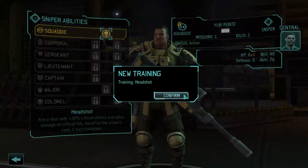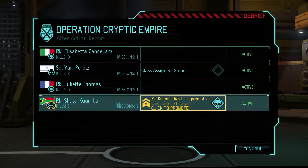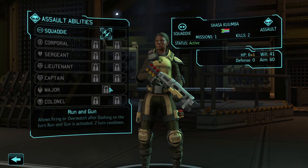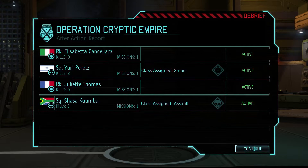Snipers specialize in dealing massive amounts of damage from afar, but without sufficient training they're vulnerable in close combat situations. The assault class serves as our frontline — first ones into a fight and the last ones out. As I mentioned earlier, the Squaddie and Major ranks only have one ability each — I'm pretty sure those are the standard assault abilities. But for Corporal, Sergeant, Lieutenant, Captain, and Colonel, they all have two abilities to choose from, and with Training Roulette they don't necessarily correspond to the rank or class displayed.